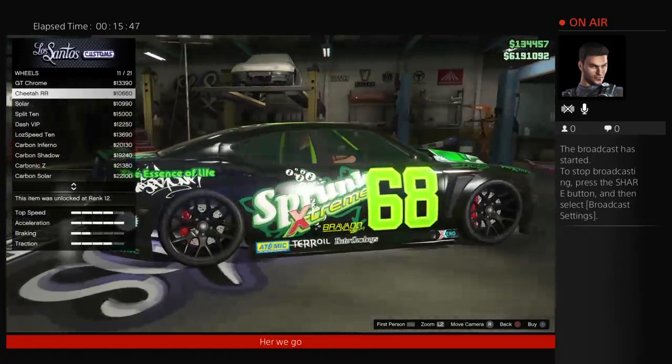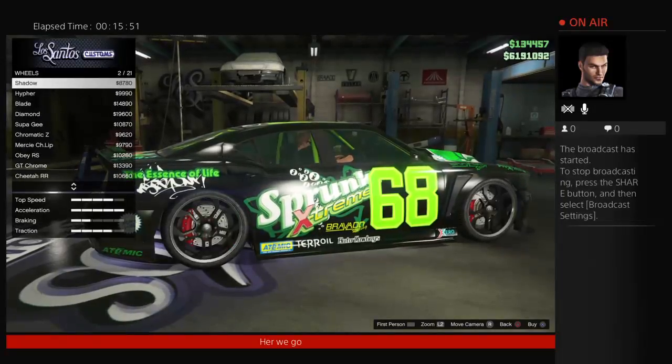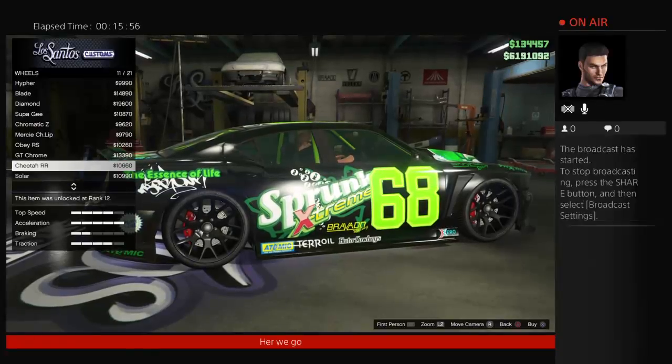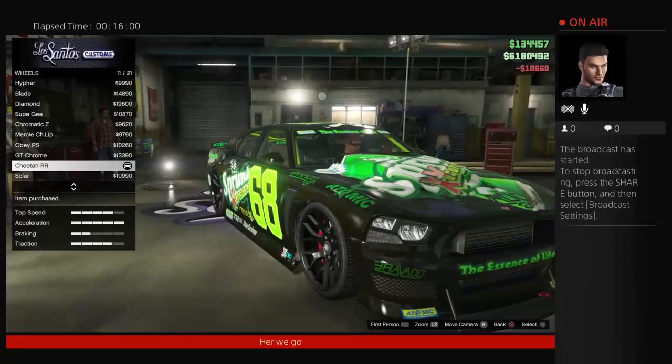There they are — the Cheetah Double R's, I believe, are what I've got. That's got to be them. The Cheetah Double R's are pretty much the Dodge SRT rims, so we'll put those on it.